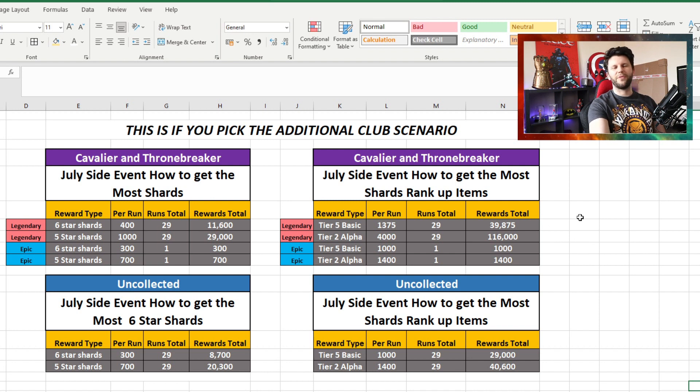With Tier 5 Basics you're going about 30k, and with Tier 2 Alpha you're adding a bit more - around 120,400. You also get an additional 9k milestone for Tier 2 Alpha to add onto that, especially for Throne Breaker and Cavalier. For Uncollected on the rank-up side, 29 runs gets you 29,000 Tier 5 Basics and 40,000 Tier 2 Alpha. I'm not sure if there's something added from the solo event for Uncollected, but I think there's something in there.